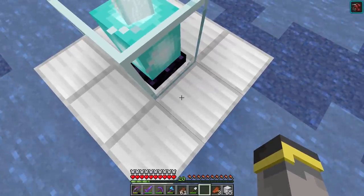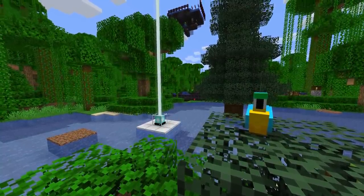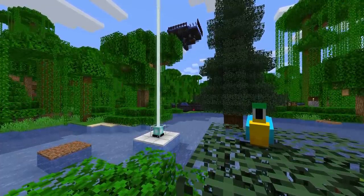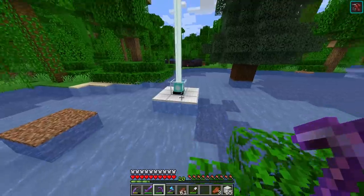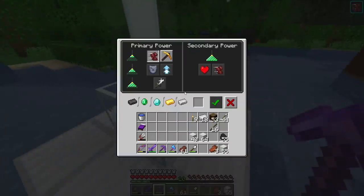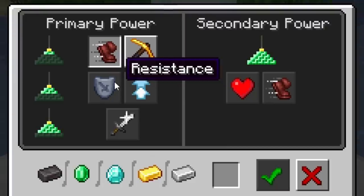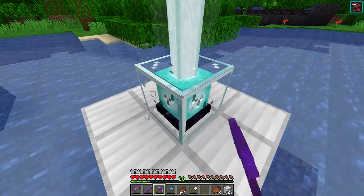The downward effect range is always the same as the horizontal range, so it might be smart to place your beacon low in the world so the effect extends all the way up to the surface. At level two you can still choose Speed or Haste but also Resistance and Jump Boost.